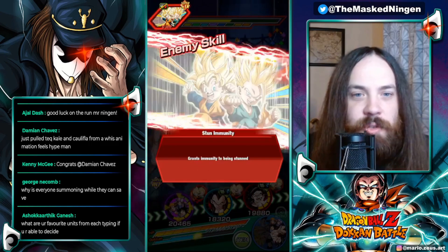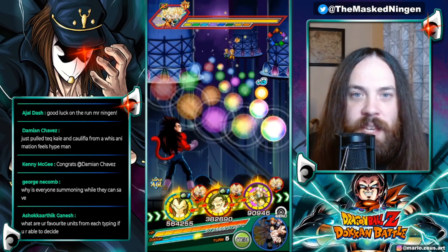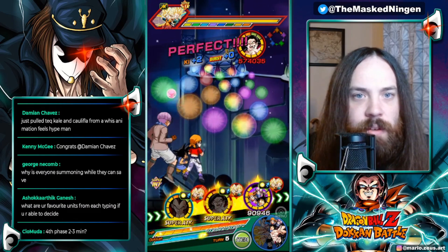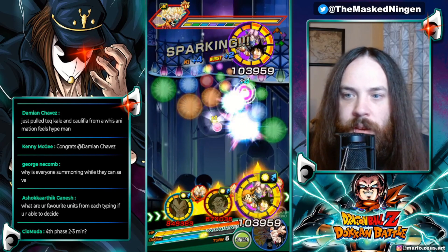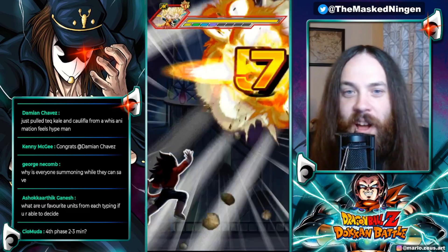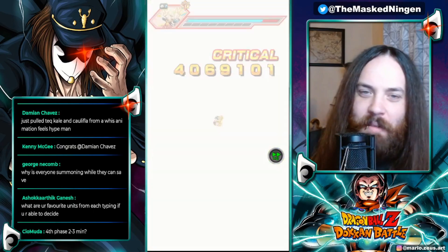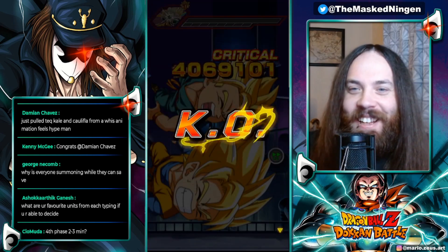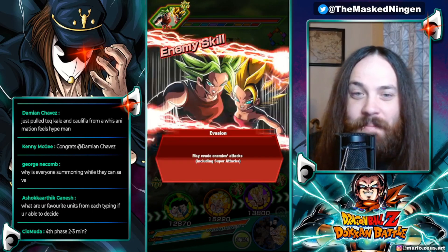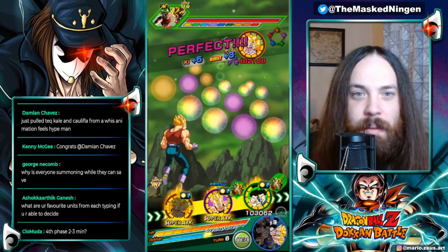The whole theme of this Infinite Dragon Ball History is that all of the enemies are Joined Forces characters. Someone in chat mentioned the double rate banner coming up for LR Goku and Hit — pretty hype, definitely something to be saving for. Obviously by the time this video comes out the Heroes banner has gone. The double rates banner is definitely worth saving for.